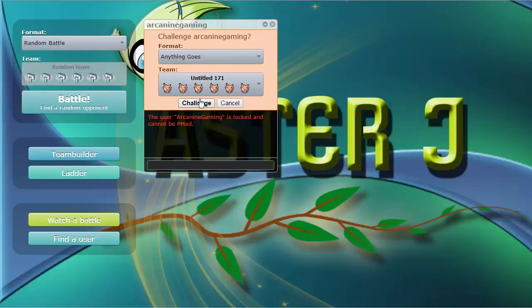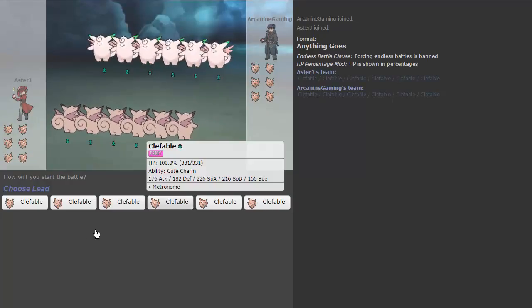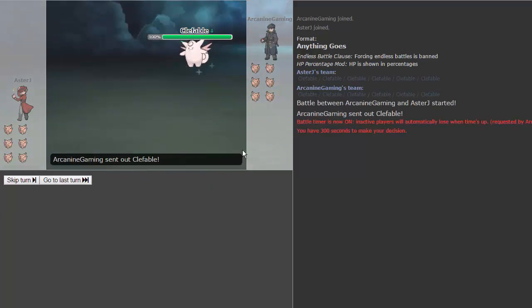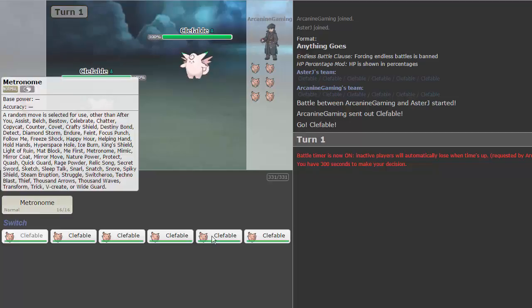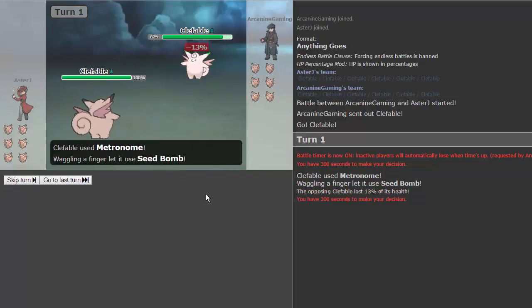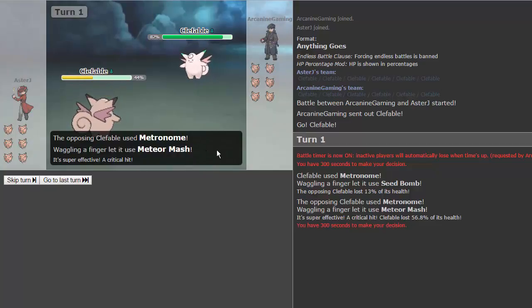It's pretty much as neutral as possible. We're gonna get right into it and see if we can come out on top — it's really all by chance. Let's lead off with our first Clefable; I should have probably nicknamed these. We have speed ties left and right, so we'll just click metronome. We get off first and go for seed bomb — nice damage. He goes for metronome and gets meteor mash right away, and he's gonna crit us and get an attack raise.